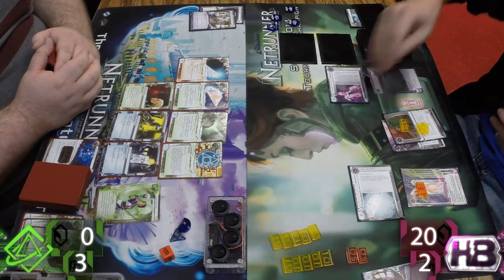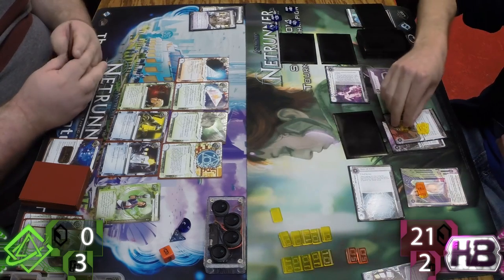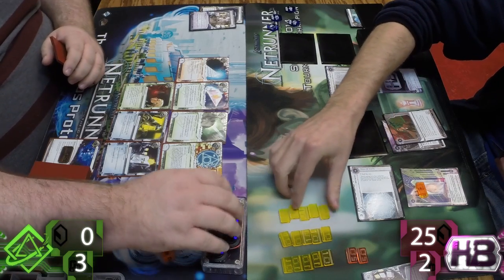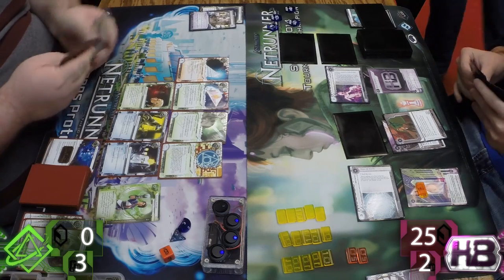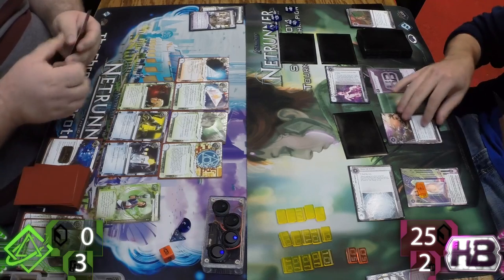Replicator — maybe not the coolest thing to flop down after an HQ Interface — but it could have been Interface into a Clone Chip, now I can bust something in to get into that server. Those kinds of plays are really good. Hayley, I think, will continue to be at the top of the Shaper pyramid — her and Kate running things. Those female Shapers just killing it. HQ Interface especially out of non-Criminal, when you're running as Shaper — you've got hardware synergy with Hayley, which is why you run it over Legwork.